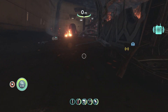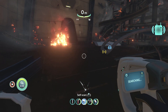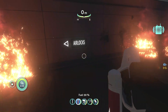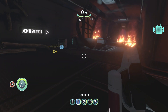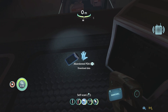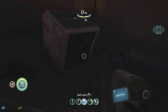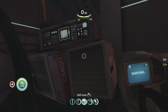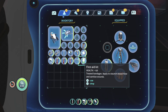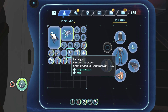Alright, welcome back to Subnautica. We're in the cargo bay administration area. Let's put our flashlight on and give it a quick slot. I'll swap out the repair tool - actually might need that - let's put the pathfinder in there instead and see what we can find in here.